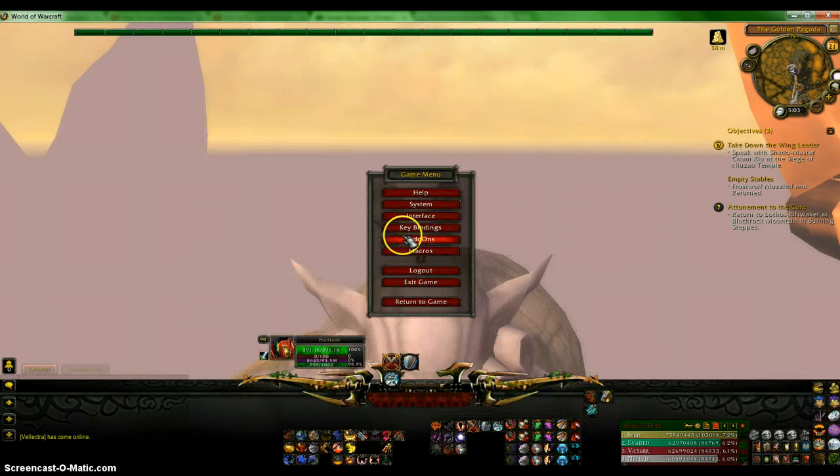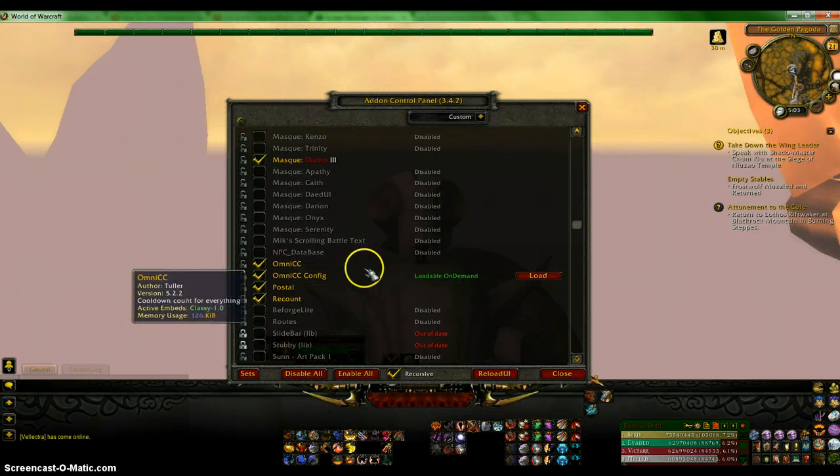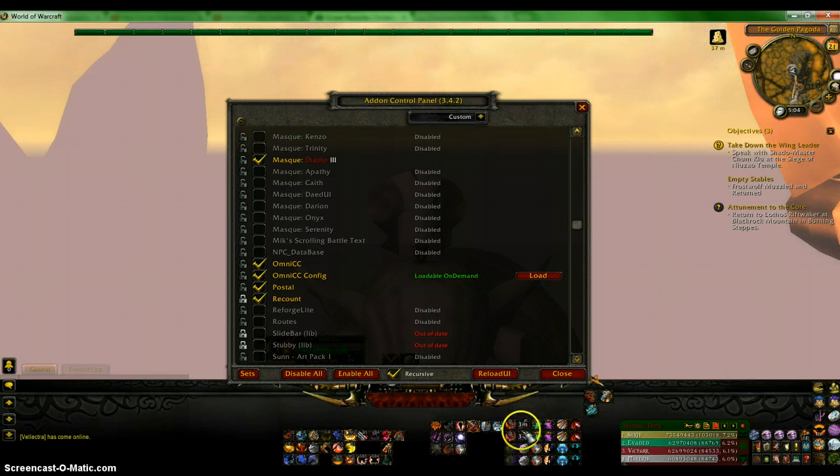For the next addon I have OmenCC. If I click some sort of cooldown — I'll click this one — it will show the cooldown remaining. And also when it is off cooldown, it'll flash a small little flash above it to show me that it is off cooldown.